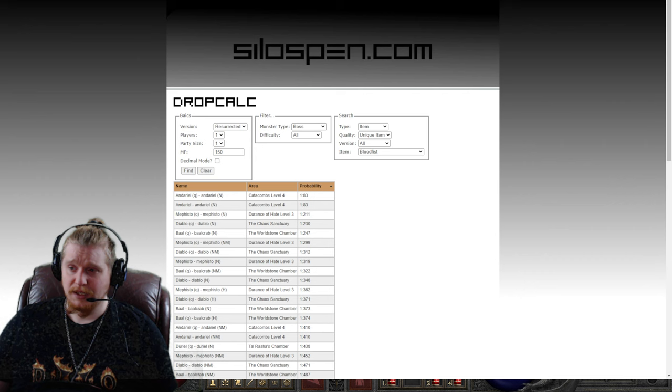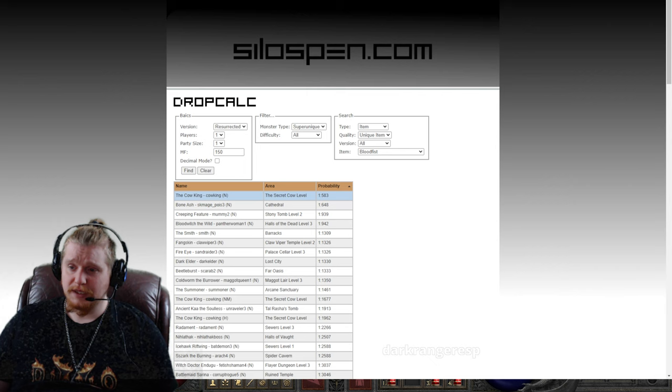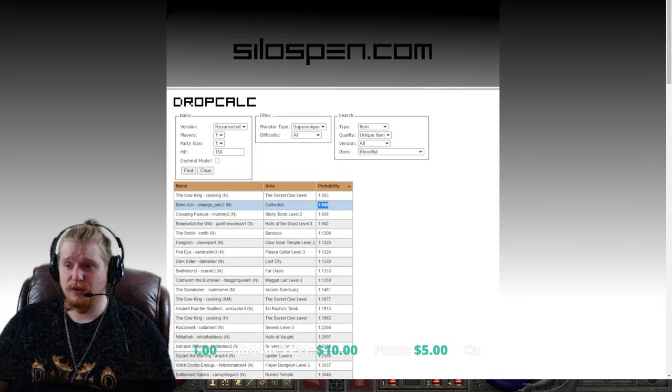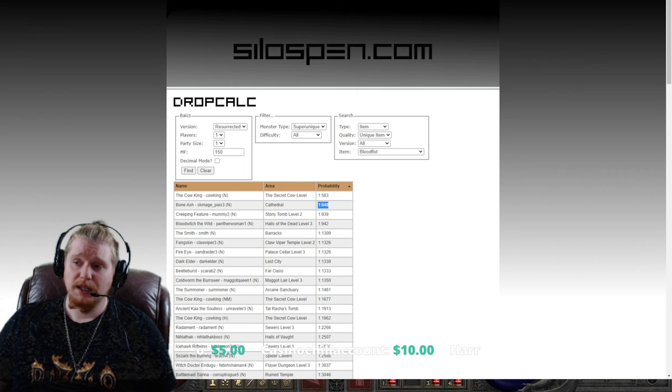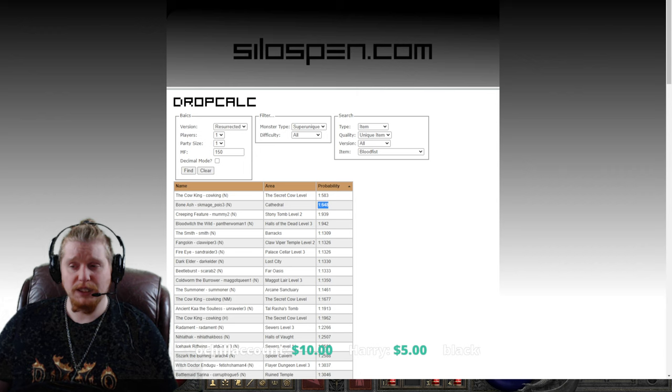For Super Uniques, it looks like the Cow King in Normal, Bone Ash in the Cathedral, and Creeping Feature in Stony Tomb Level 2. What stands out is that Bone Ash in the Cathedral — who is a Super Unique and always there — has a 1 in 648 chance to drop this item. So if you are looking for these very specifically, Bone Ash in Normal difficulty would be your farming choice. You could make game after game and go kill Bone Ash over and over again, and he would eventually drop these items for you.